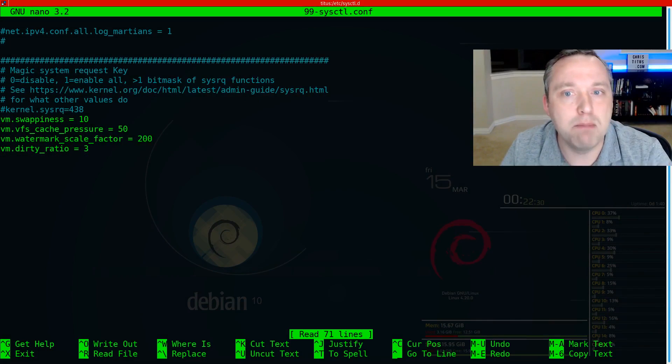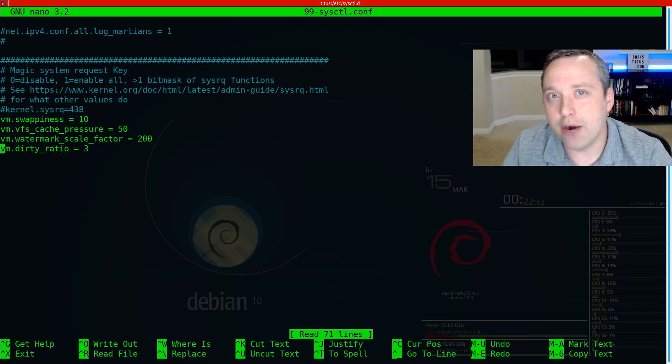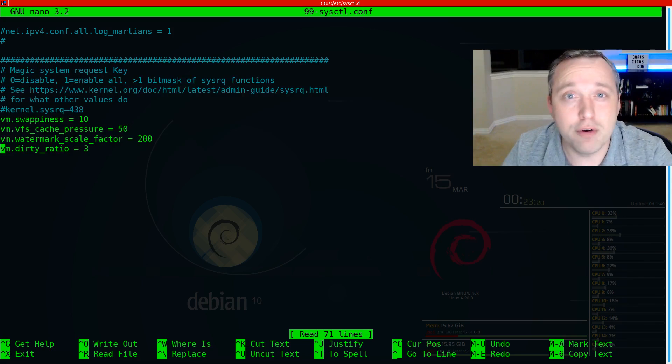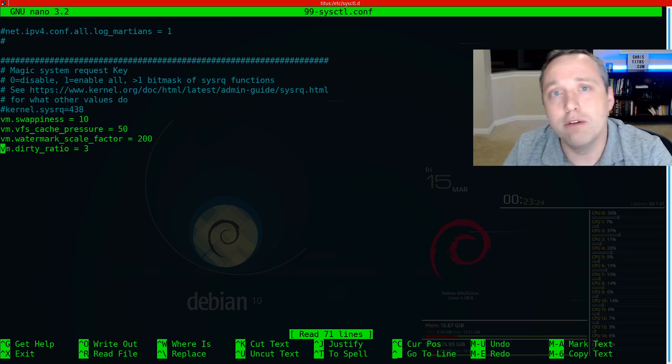These settings basically make it perform a lot better and handle cache a lot smoother. Just note I am using 16 gigs of memory, so the dirty ratio at 3% is plenty for me. If you're on an 8-gig system you might want to raise this ratio. I'd look at the Wikipedia articles on these specific commands if you're worried about it — always double check anything I say against documentation, because it may be different for your system. I'd never say blindly follow anybody on the internet; that always ends up in disaster.